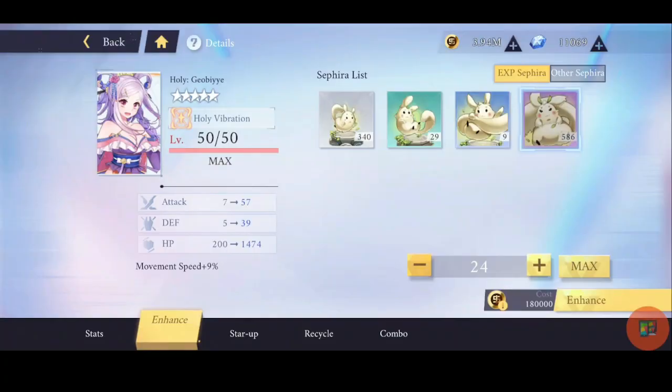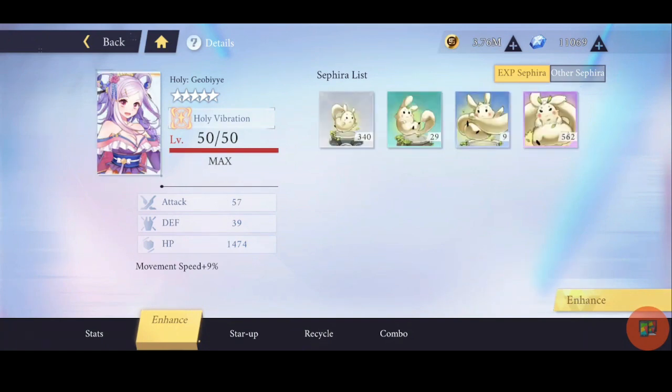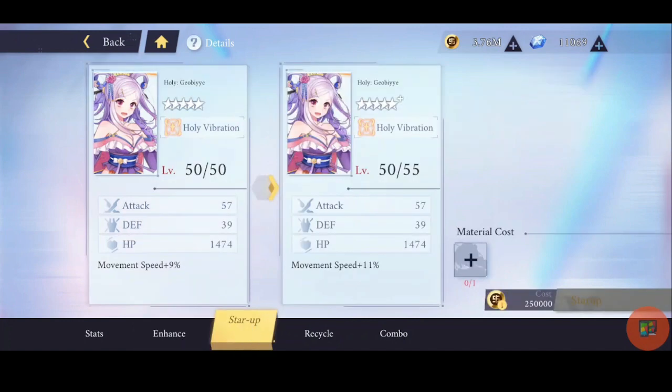Let me get back to upgrading the Holy set. Go to Enhance, use the Boss Guru — it costs 180,000 gold to max it out. This is why I showed you the gold first, because a lot of these upgrades are expensive and you will probably run dry on gold way quicker than you expect. After enhancing, you can see the stat boosts from each of the sets — attack, defense, and health.